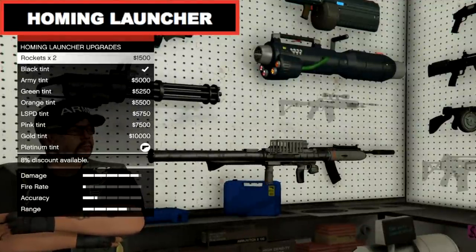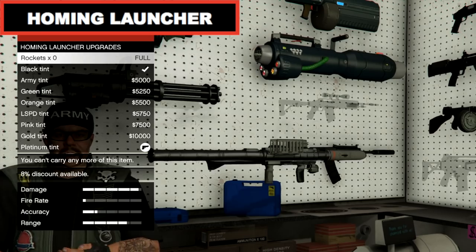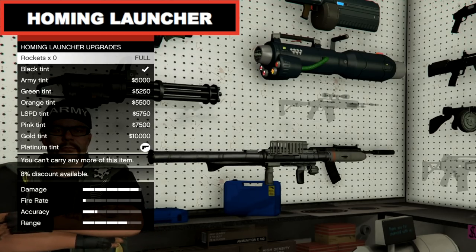The Homing Launcher is much like the RPG, only this one has homing rockets which will lock on to your target until it either catches it and kills it or it blows up trying.